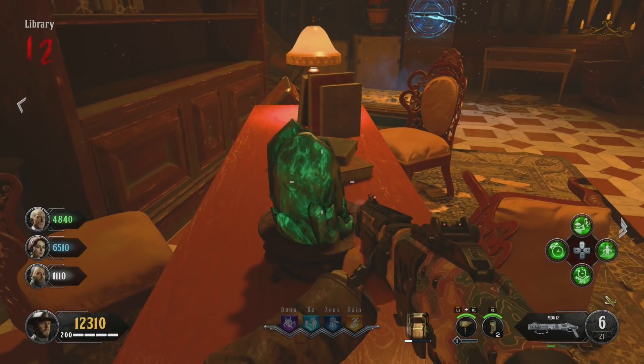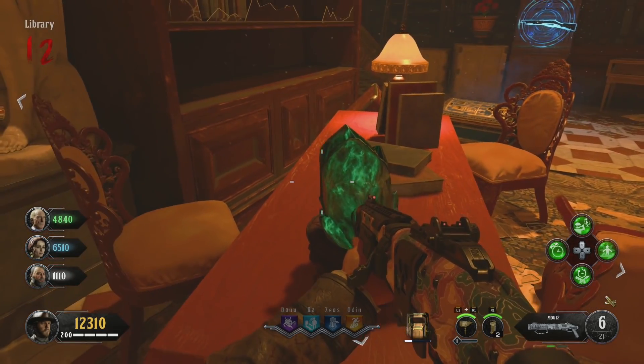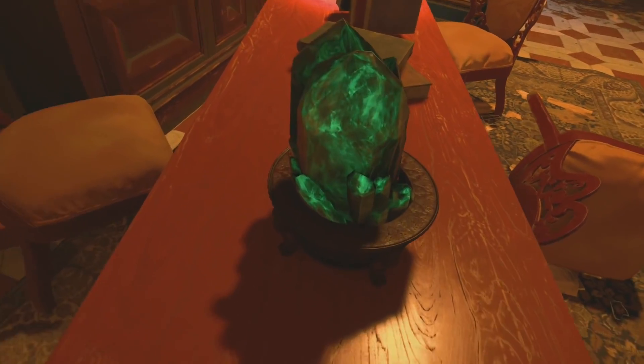Hi guys, Mr. OffleWaffles here. Whenever a new map comes out, the community is always eager to figure out whereabouts the new jump scare is located. They started doing this back in Black Ops 2, and usually you have to look through a sniper scope at a certain thing, at a certain angle, and then the jump scare will trigger inside your sniper.